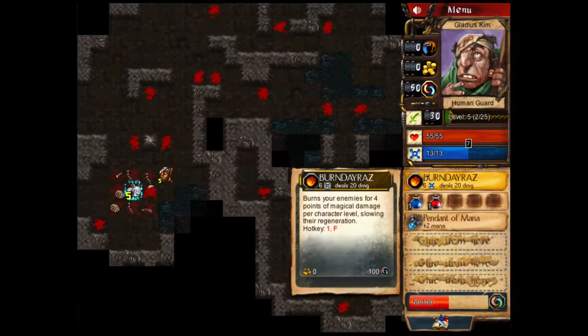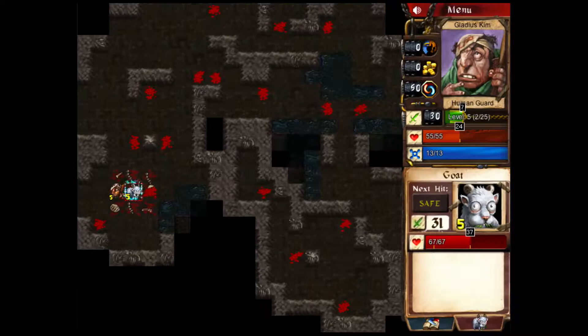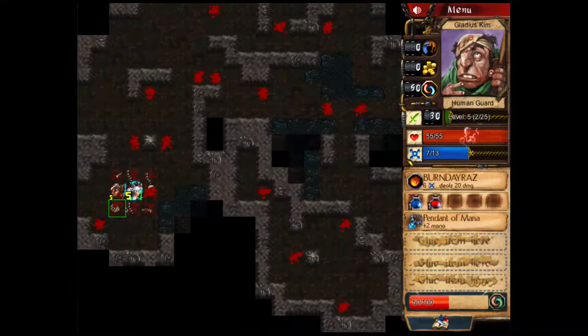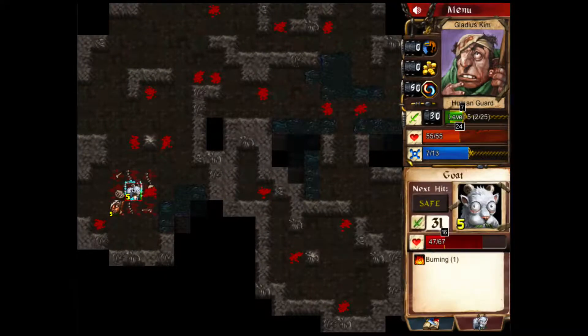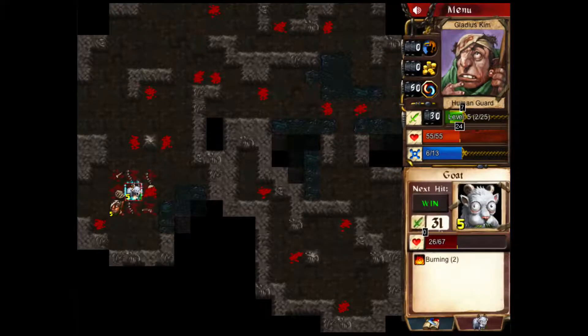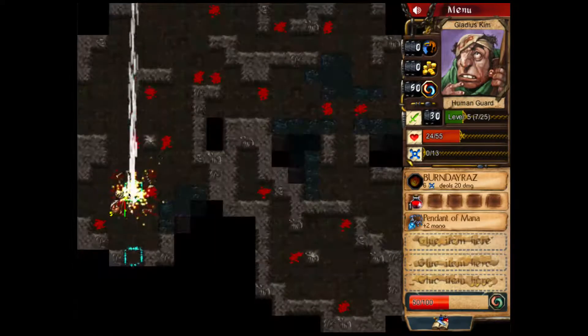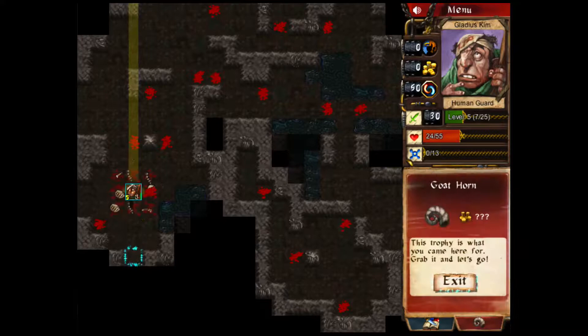Whoop whoop! It looks like we're maxed out on everything right now. So we're going to have to use all of our wits to take out — look at that, he's got 31 attack! That's crazy. We're going to need to use a lot of spells here so we can take out Mr. Goaty. Use another mana potion. We're almost there. I think we can just attack him normally. Beat him! Yes! Look at that! Cleared a dungeon. First time through — a Great Horn. This trophy is what you came for, now grab it and let's go.